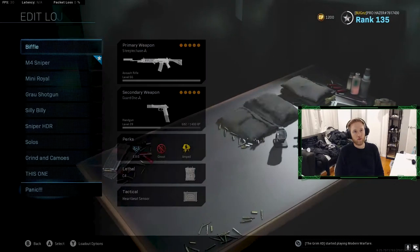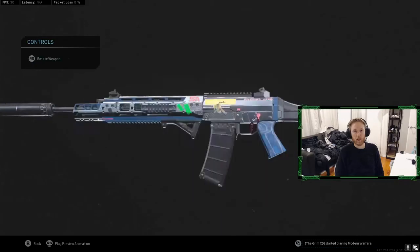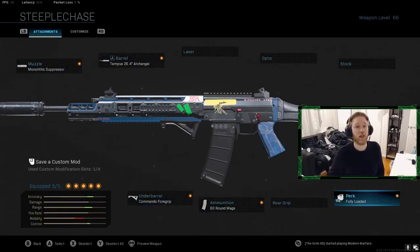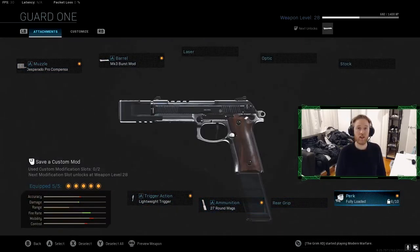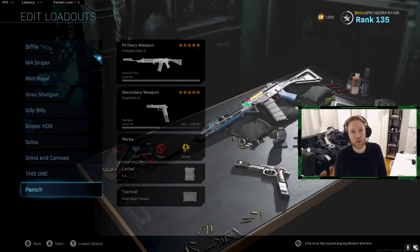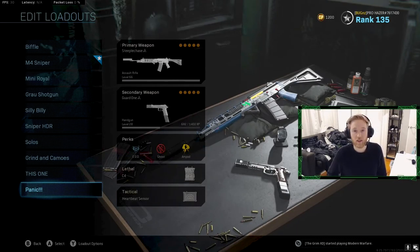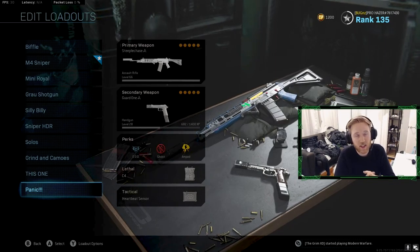Once you finish it all, you'll get this — a neat looking Growl class. I've customized it a little bit. I made it my panic class in Warzone: if I respawn late game and need full ammo, I've got Fully Loaded on it. It's kind of like a munitions box. Anyway, I hope this video was helpful to people that wanted to get this blueprint unlocked — good luck, it was challenging. Have fun, take care.